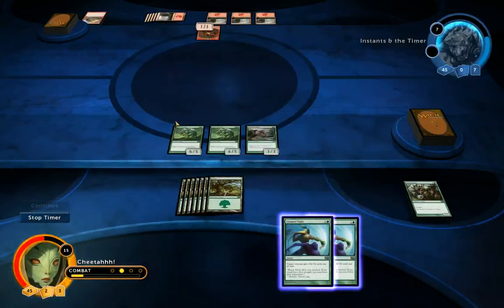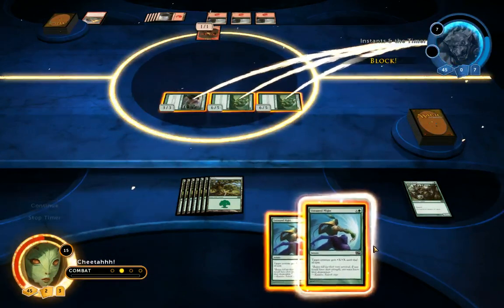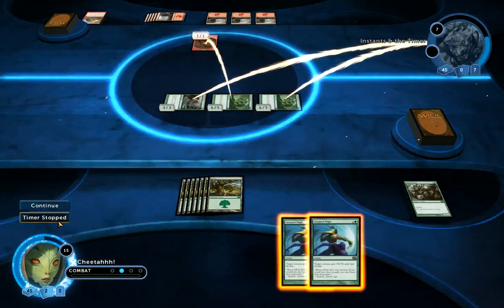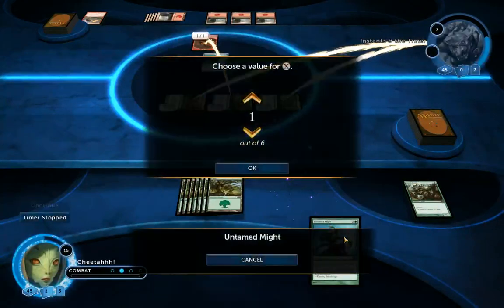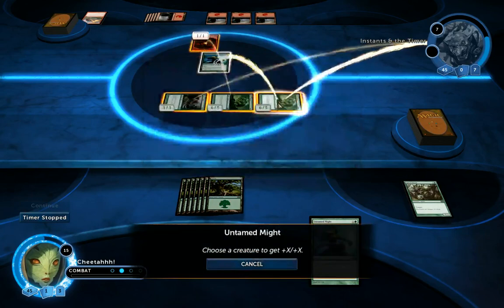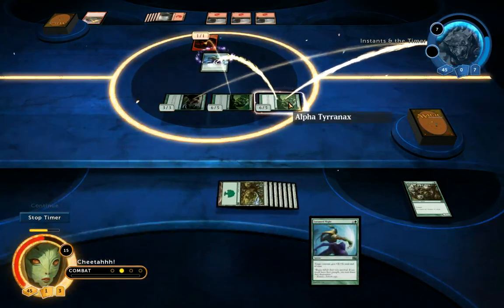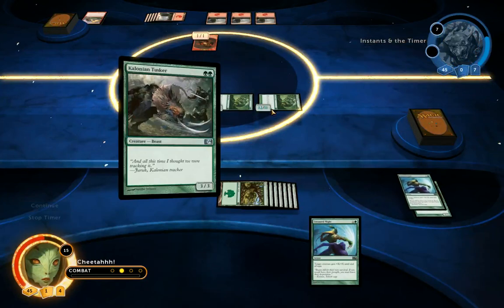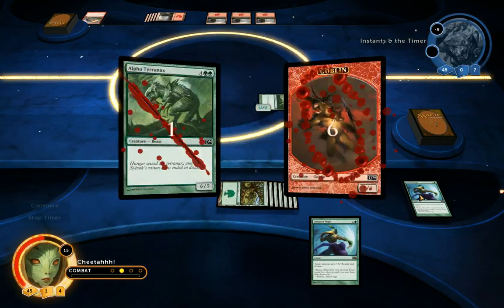I'm going to hold another one of those instants — I should be able to kill him this turn. Even without the instants he should die, but I'm going to stop the timer and show you how to use it. He's blocked this one, so to do extra damage I can choose a value for X. That will determine how much mana I spend on this spell. I'm going to spend all 7 of my mana, so the value of X is now 6. I'll choose this creature to get it — there it goes, up to 12/11 just for this turn. And my opponent dies.